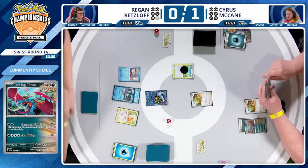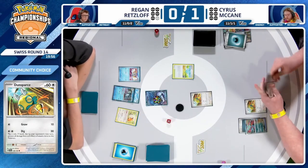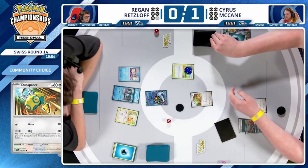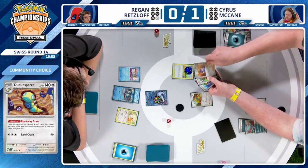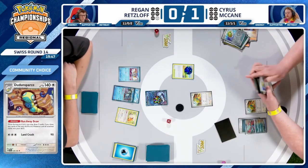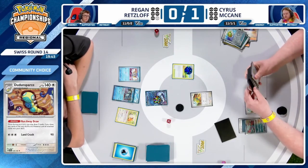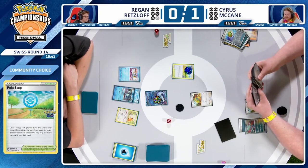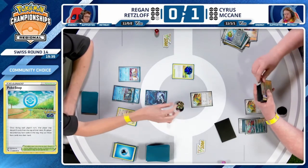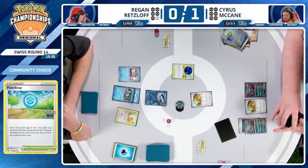What a draw for Cyrus — finds that Dunsparce and will be crossing his fingers for a good draw here. Just three cards to do it. Not before using the PokéStop, though — it does get rid of a couple supporters. Those would have been amazing draws for Cyrus if he had used Dunsparce first. It's always an interesting discussion to decide whether you PokéStop first or Dunsparce first.